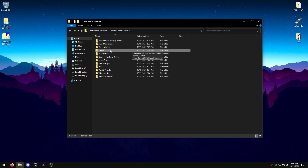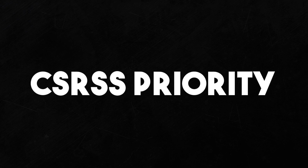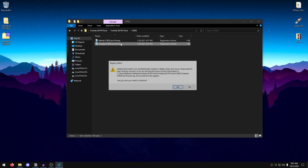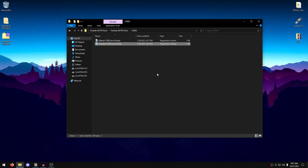Go back into the pack and open the CSRSS folder. Here we'll apply the CSRSS.exe priority tweak. Keep in mind that the default setting may work better for some people, but for most the tweaked version is better — it sets the priority to real time. Double-click on it, hit Yes, hit OK. To revert, use the default file.